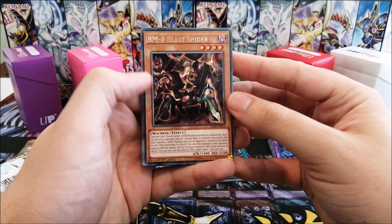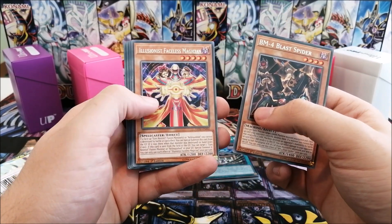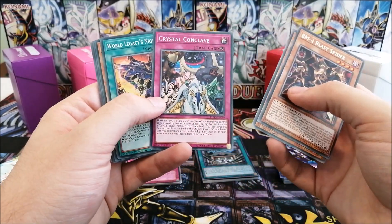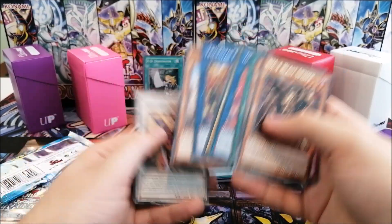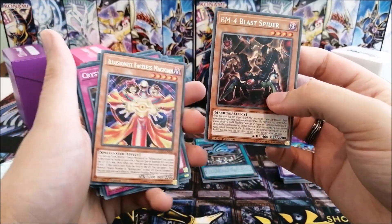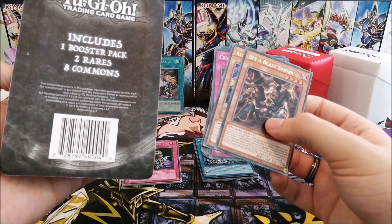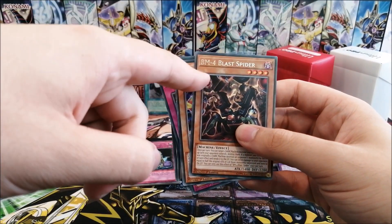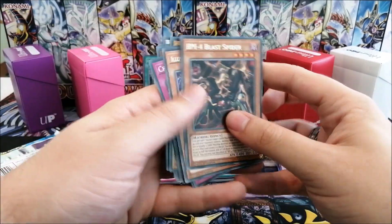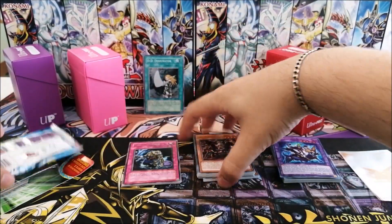We have BM4 Blast Spider — I hope that does not count as a foil, but I think it does. Illusionist Faceless Magician, and yeah, those were the foils. That's kind of a sad thing to do. Okay, that was very disappointing. Those are not foils — MJ Holding Company LLC. These are short print rarity. Geez.